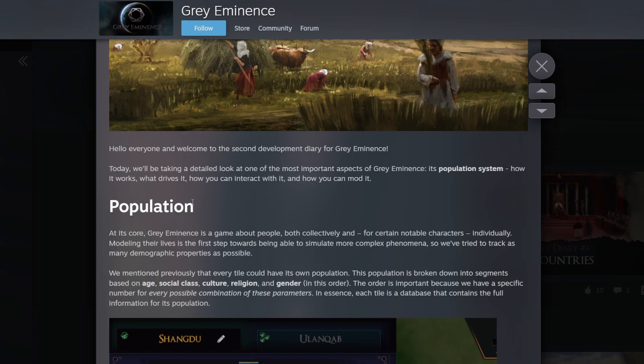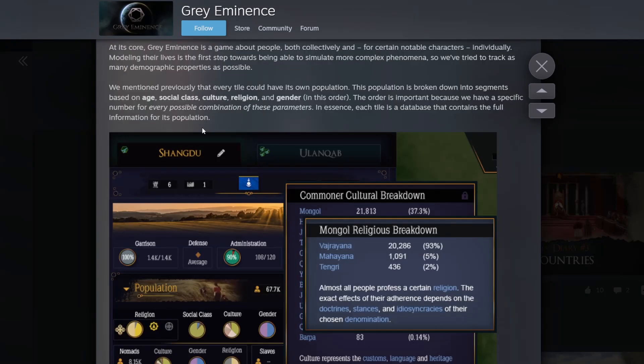They mentioned previously that each tile has its own population. There are basically a million tiles or hexes, and each one is essentially a system on its own, running all the modeling for that one zone, and then they all talk to each other depending on how your realms are. This population is broken down into segments based on age, social class, culture, religion, and gender. In essence, each tile is a database that contains the full information for its population - it's got macro systems but also every tile is a micro system as well.